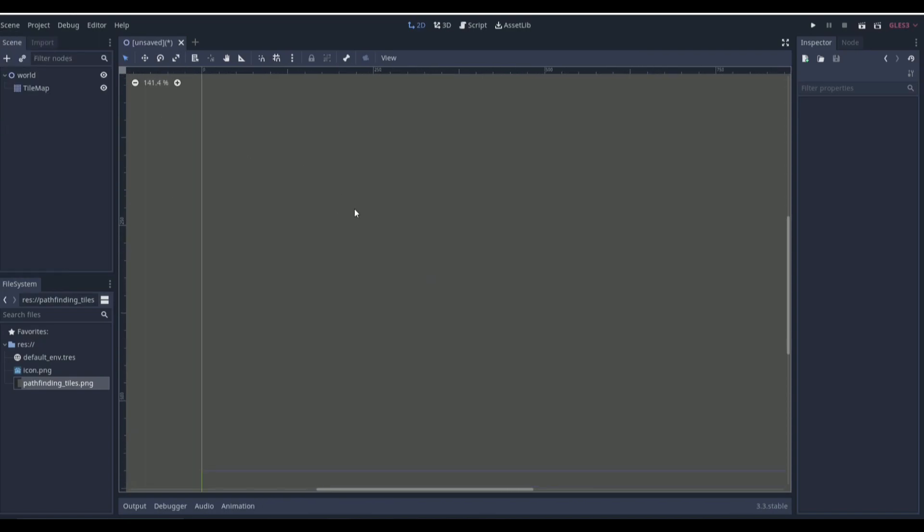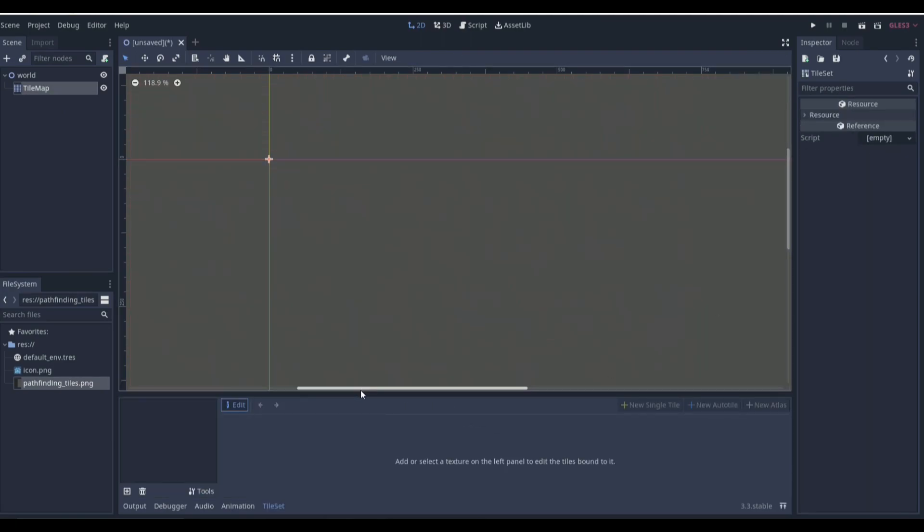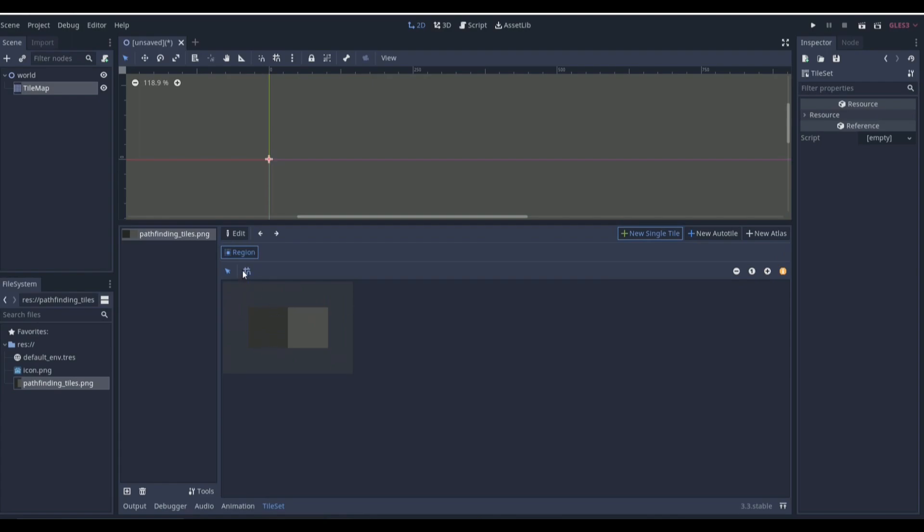If we go to our scene, go to our tile map, and create a quick tile map, we can have our different tile options down here. If we click New Single Tile and click Snap Options to fit the right size, you'll see we have different options: Collision, Navigation, and Occlusion. We're going to be using Collision and Navigation.